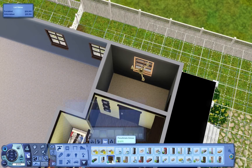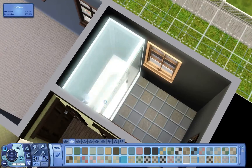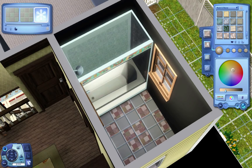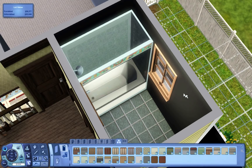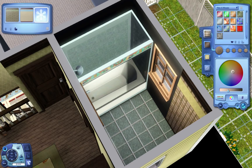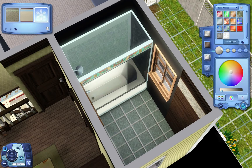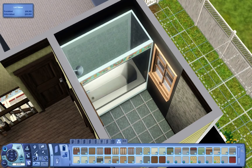Now we're going to work on one of the bathrooms. The master bedroom does not have an ensuite this time — sometimes my houses do have that and sometimes they don't. In this case there's no ensuite, but it's a pretty good size bedroom with a lot of room. If you want to add a crib or something in there for when they have a baby, there's plenty of room.